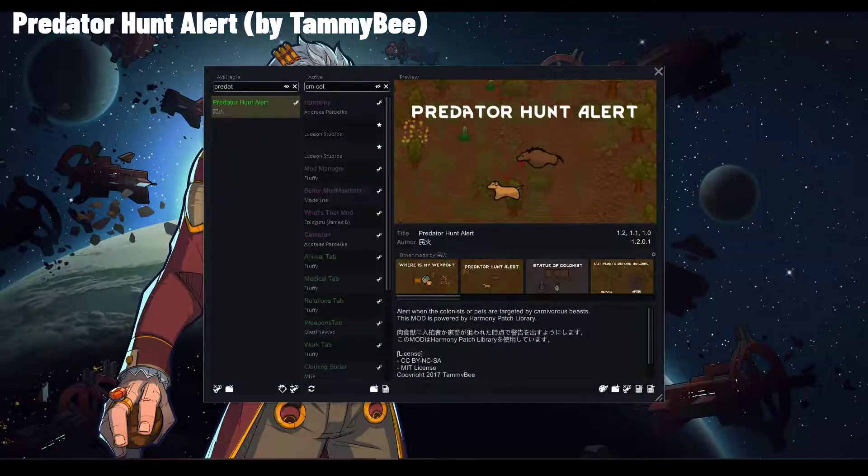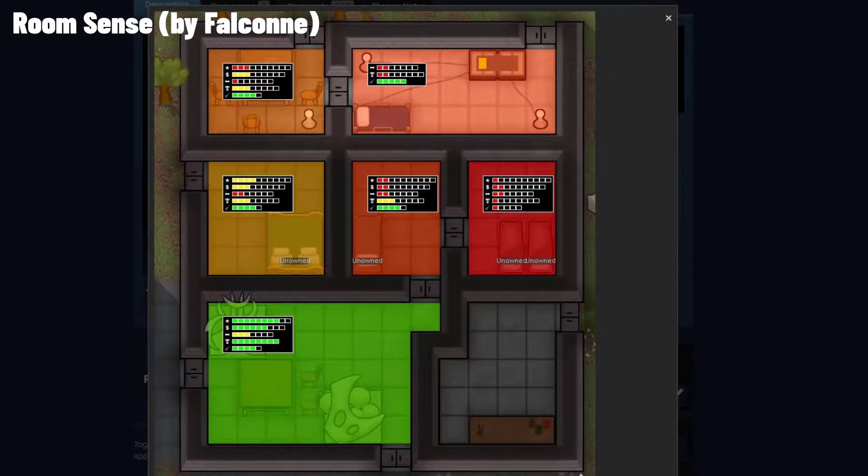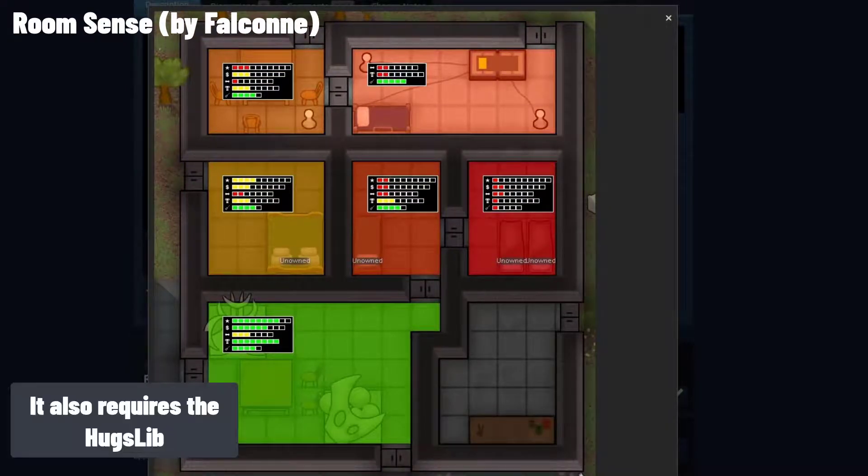A mod I cannot play without is Predator Hunt Alert. It gives you an alert every time a wild animal is hunting one of your colonists or creatures, which helps immensely because otherwise you usually notice too late and end up reloading or blaming the pawn. It requires the Harmony library. The Hitmap mod feels like something that should be in vanilla — it lets you easily see which rooms are cold or hot and diagnose problems with your fridge or overheating prison. It requires the HugsLib library. Room Sense is similar but displays room cleanliness, beauty and other parameters at a glance.